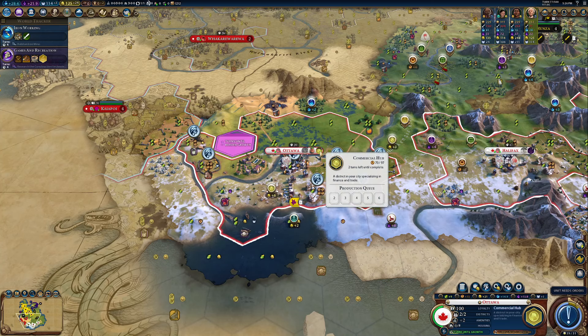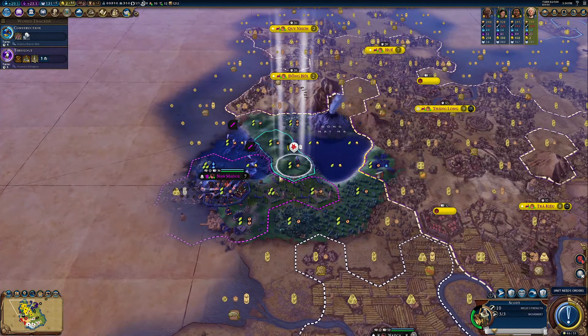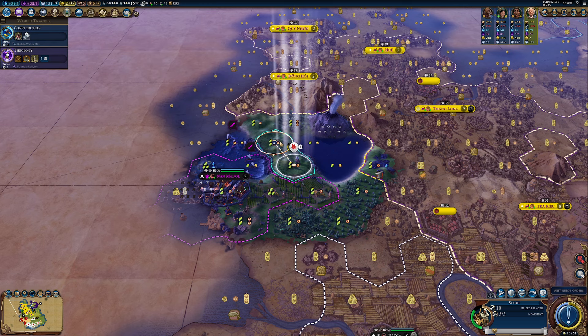Now I want to purchase that tile, go ahead and get that campus down. We're going to chop out these woods, and potentially these two woods as well, although I would love to be able to afford this — 85 gold, not going to happen for a quick second. I could also remove this stone bonus which would give me a nice bit of production.